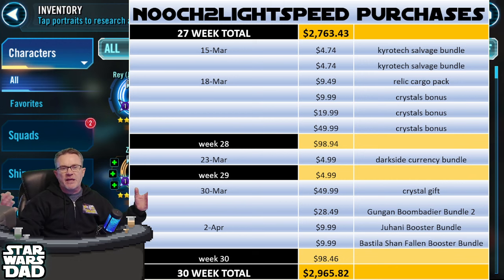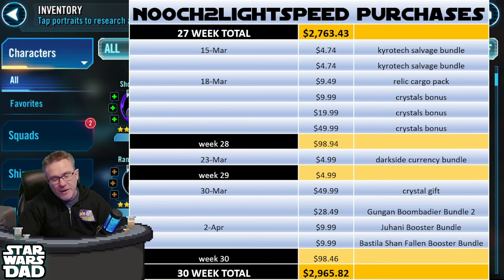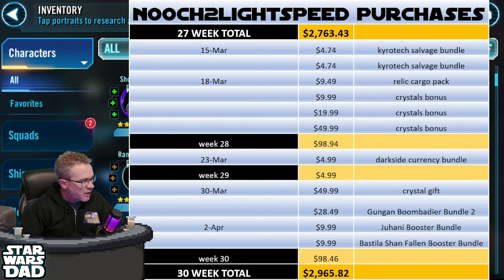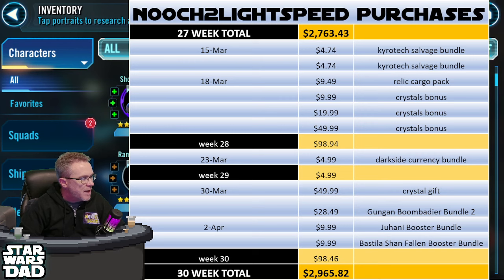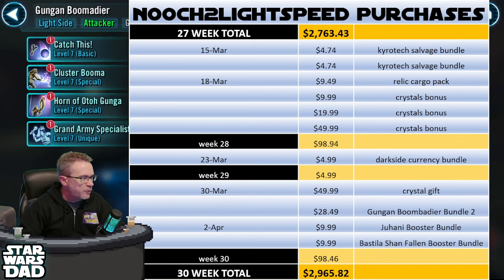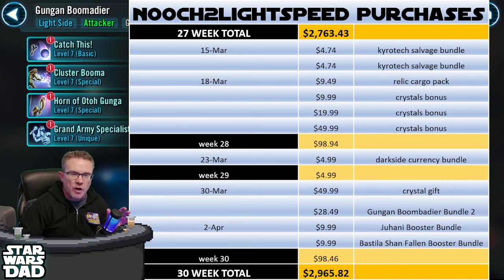I bought some bonus crystals that were available in March, then I took a week of vacation and only spent five bucks that week on a dark side currency bundle to finish off my Jedi Master Luke ultimate on the Supreme Leader Kylo Ren journey. Last week I spent $40–50 on a crystal gift exchange, then I bought the Gungan Boomadeer bundle since we're in the process of farming Jar Jar right now. Then I bought a Juhani and Bastila Shan bundle for about 80 shards each.